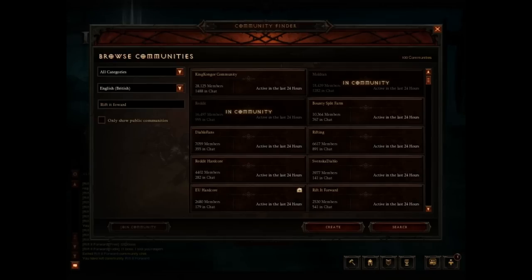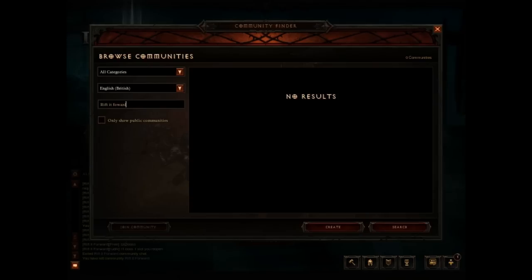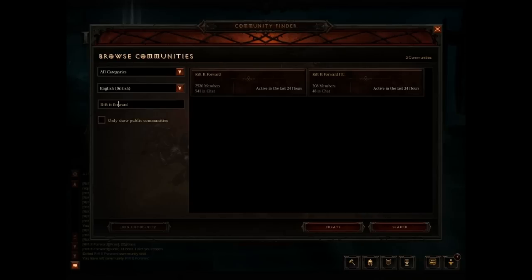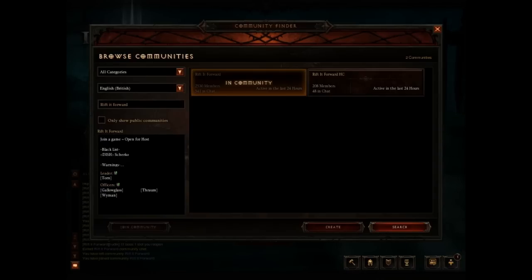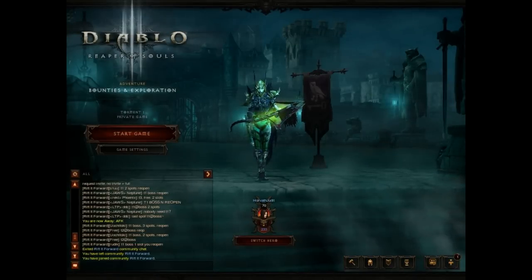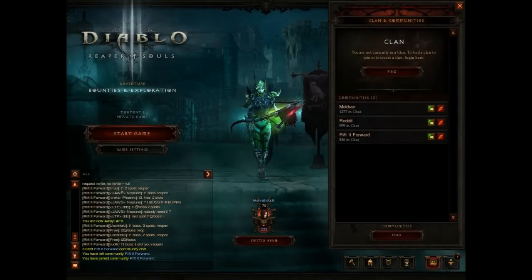First of all I'm going to search for the community. It seems I mistyped the name, so that's why it's showing no results. When I correct it you can see the community with over 500 people in chat. You have to join it with the join community button and that's it.